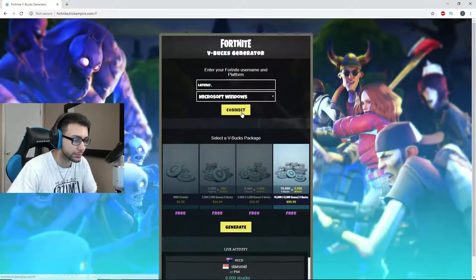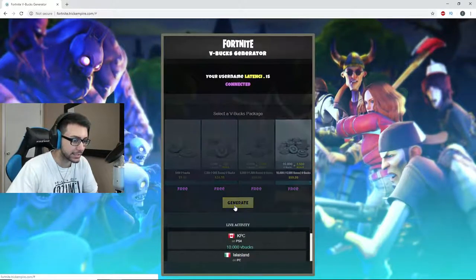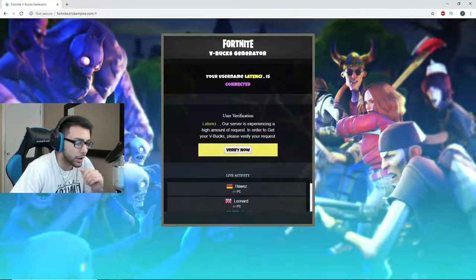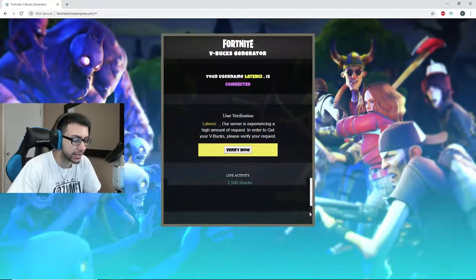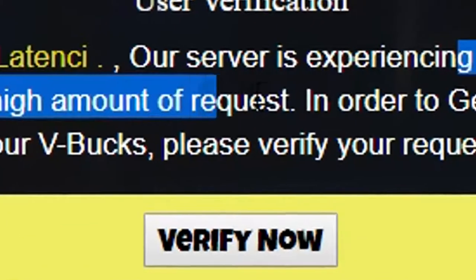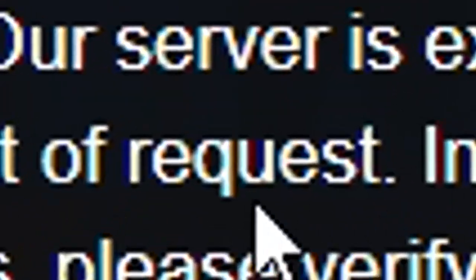Please connect — oh, I have to connect. Okay, that was a pretty fast connect. Totally legit. Generating V-bucks. Alright, 'survey is experiencing a high amount of requests — in order to get your V-bucks, please verify.' I know all these people are not trying to get V-bucks right now. No one's on your website. So how is it experiencing a high amount of requests? That totally makes sense.